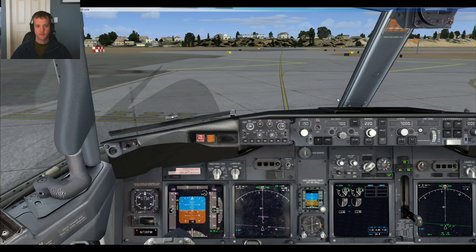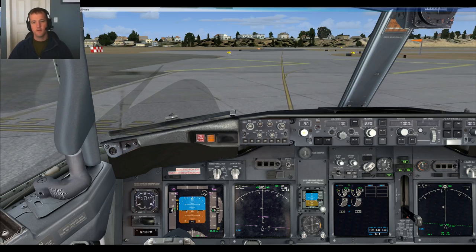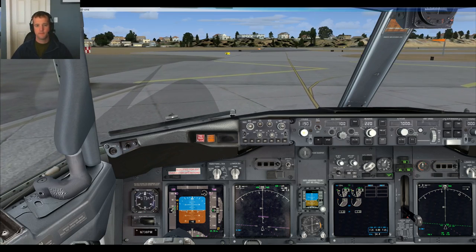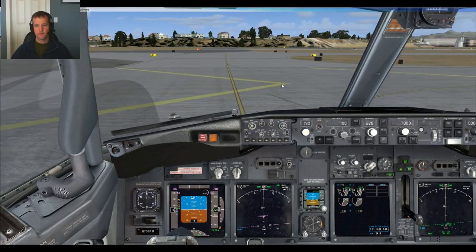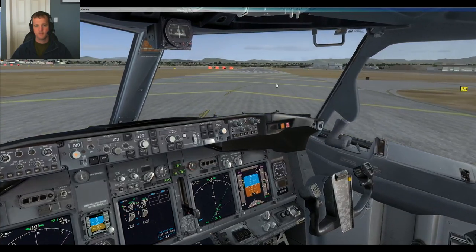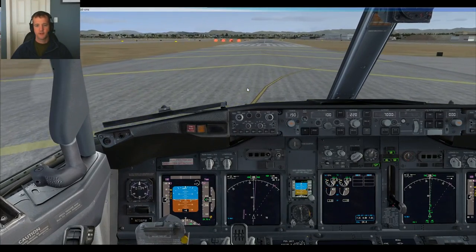Las Vegas Tower, Southwest 223, 19R at Foxtrot, ready for departure. Southwest 223, Las Vegas Tower — wind 230, 16 gusting 22, runway 19R, cleared for takeoff. Cleared for takeoff 19R, Southwest 223. Gnarly winds today — should be fun. Flap set, engines continuous — on and so forth with checklists. No auto-throttle, no autopilot, no flight director. Game on.